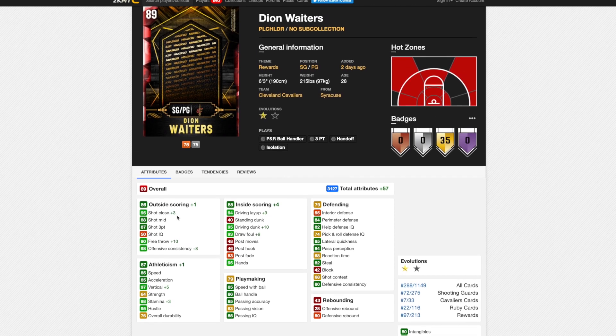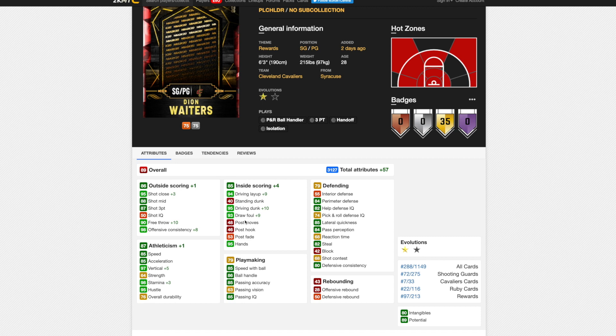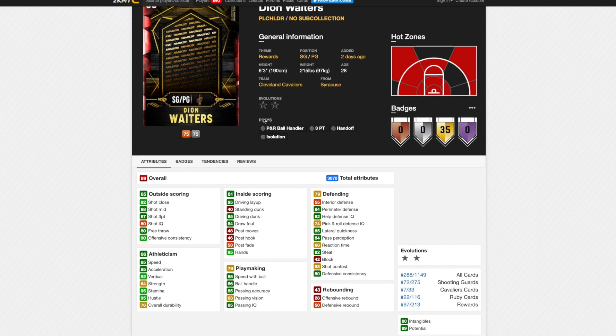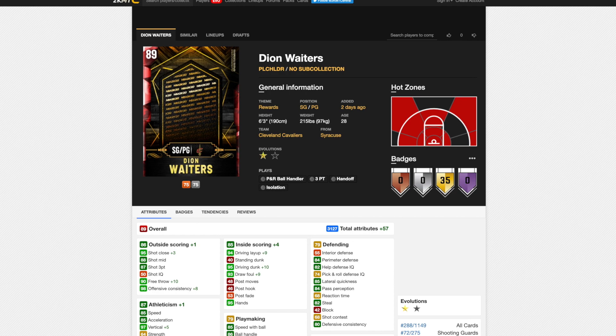When he goes up one tier, he gets a plus three shot post, plus three free throw, and his driving dunk goes to 95, which is really good. When he goes up his second tier, he goes up in ball handle, perimeter defense, and vertical. He also has a plus five three-ball on the first Evo. He's got 35 gold badges as well. So this guy is the one I'm really, really hoping to get in this video.